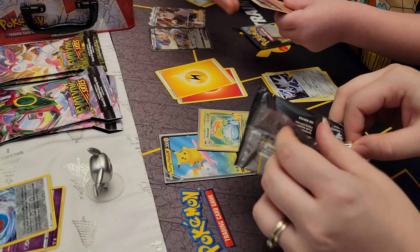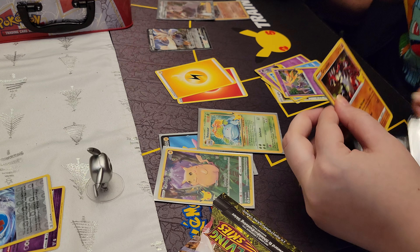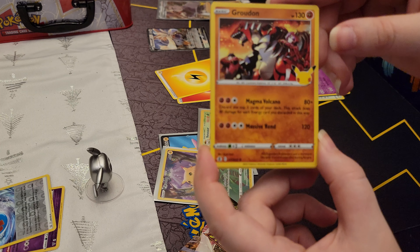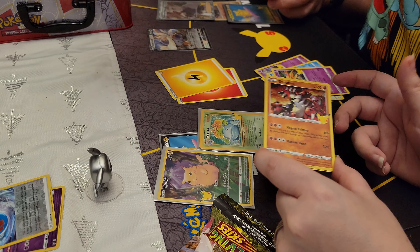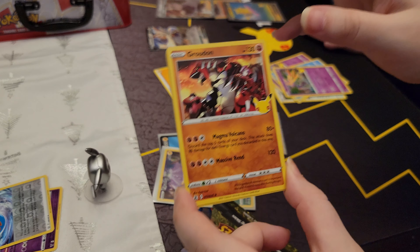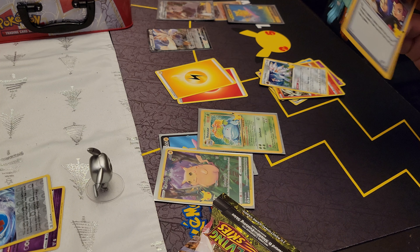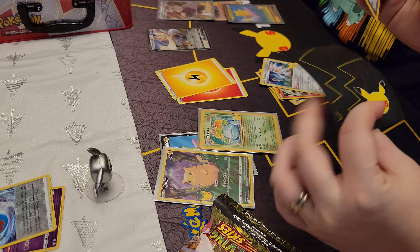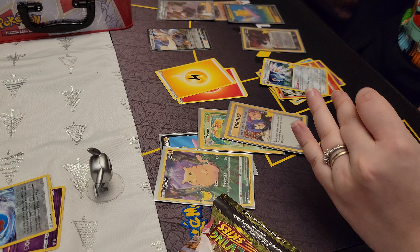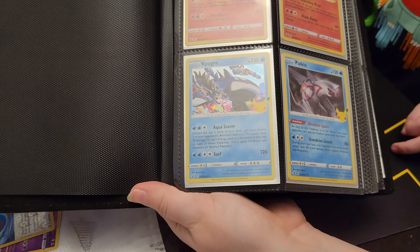We got a Cosmo M, a Kyogre, a Xerneas, and a full-art Pikachu. Oh, we finally pulled one, even though we've already bought one. I can't believe we actually pulled it. Now that we've bought one, we finally pulled it — this is what we always do, we finally cave and buy something and then we pull it. It's got a Groudon, a Reshiram, a Here Comes Team Rocket.